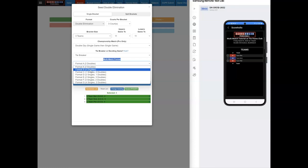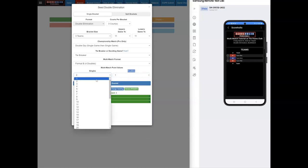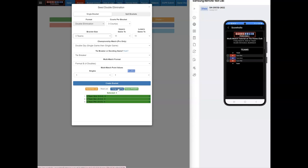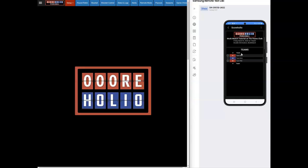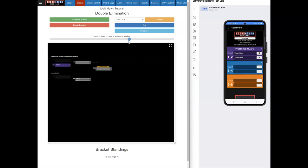Under multi-match format you choose your format — options include two doubles, four doubles, single, or four singles two doubles. I'm going to select the MLP format, which is four doubles. You can also assign different point values to singles and doubles matches — for example, make singles worth two points and doubles worth one. You can randomize seeding or drag teams to adjust placement. Once ready, I'll create the bracket, and you'll see it update on the players' phones in real time.